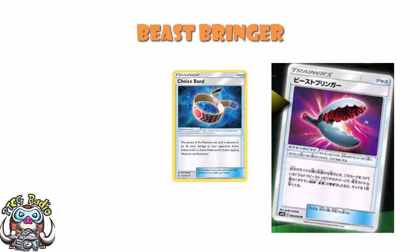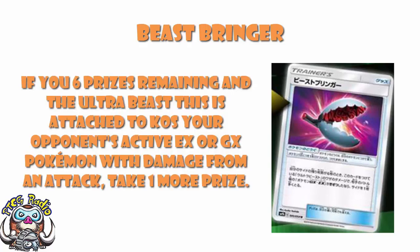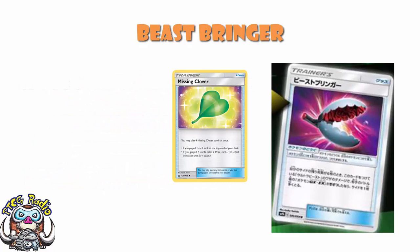You're essentially desperately trying to take out an EX or GX but you're not able to play Choice Band, and trying to use Punishment between turns isn't going to work either. That makes it a super awkward tool to use. Having said that, it lets you take an extra prize. The last time we saw this on an item card was Missing Clover, where you had to play all four at once - not exactly the most reliable way to play the Pokémon Trading Card Game.